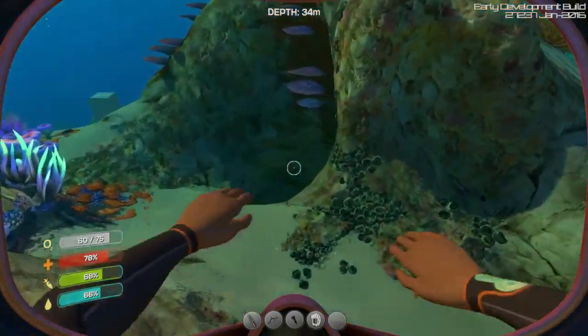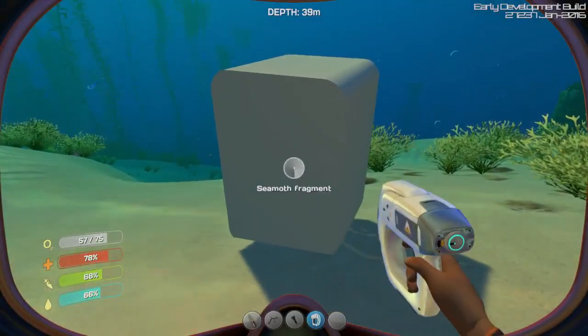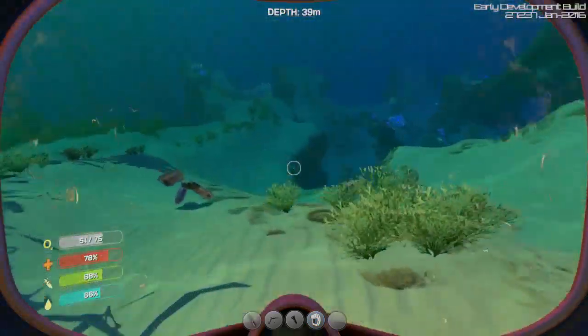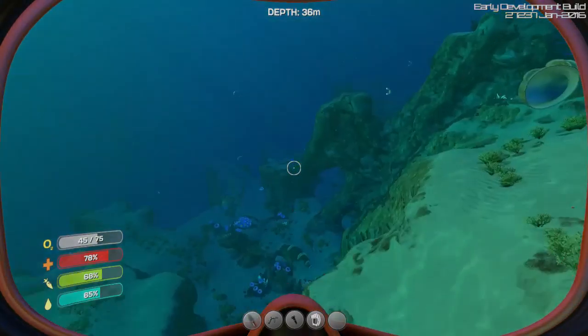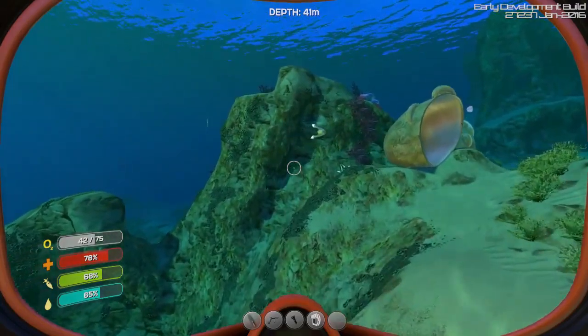It's going to be copper somewhere here right? More seamoth fragments - don't need you. I've got all the seamoth stuff. If I check my blueprints there's a seamoth - I'm good, so no thanks.